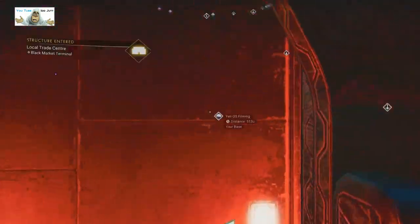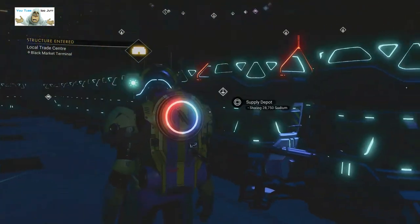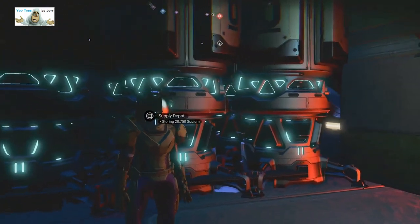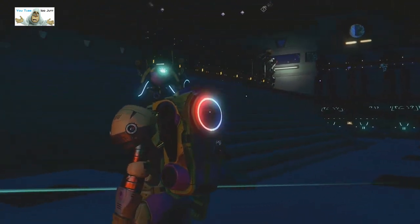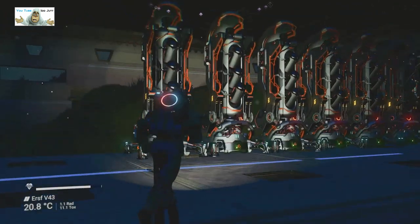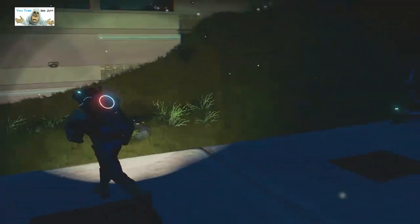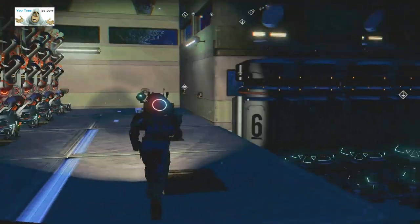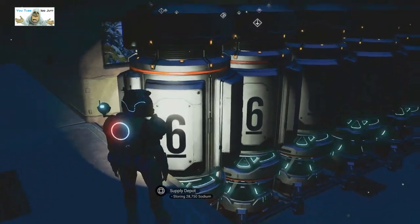What's in here? Torch is on. What's he growing here? Sodium. It's quite a lot of sodium. That is one hell of a lot of sodium actually. Anything else? Oh there's the generators - so he's built it right next to a sodium deposit. And he's collected 28,750 sodium.